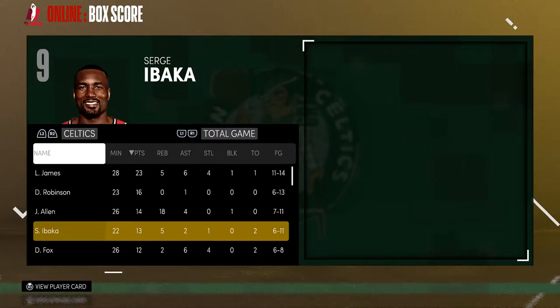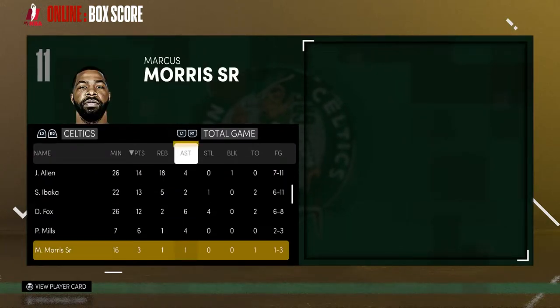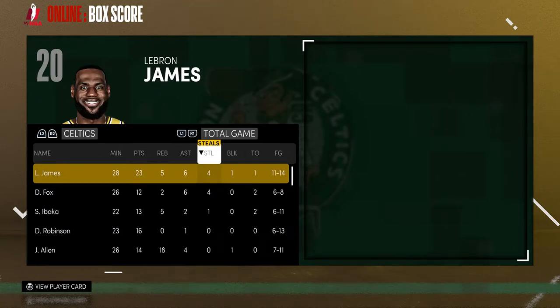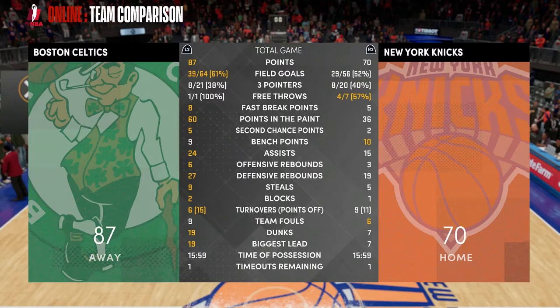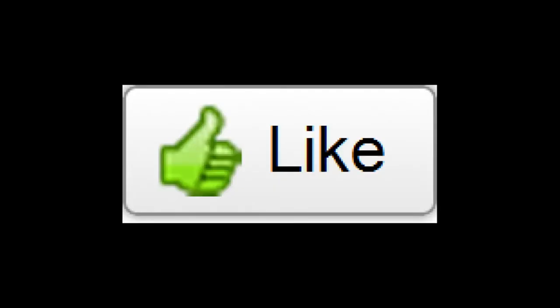Whiteside had the double-double with a balanced effort. Marcus Morris, LeBron, and De'Aaron Fox all put up great numbers. He killed me in the paint with 60 points in the paint. We missed open shots but like I said it's the nature of this game. If you guys enjoyed it drop a like and a comment — I'll see y'all in the next one. Thank you for watching. If you enjoyed this video please share and like. To stay updated click subscribe and follow G Flash on Twitter.